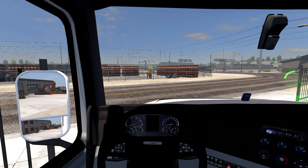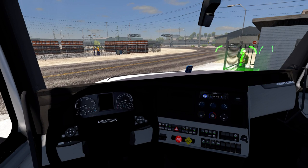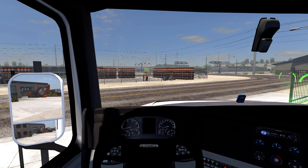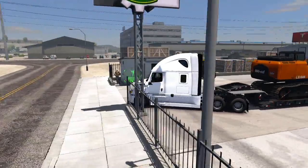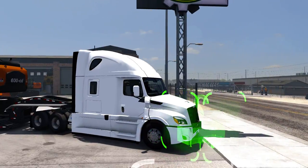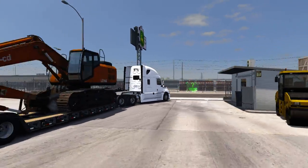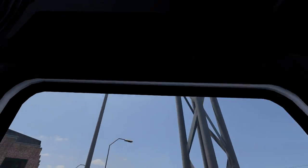Hello everyone, welcome back to some American Truck Simulator. Today we're going to be going from Albuquerque to Gallup. We are here on a Freightliner Cascadia — I've actually been trying to get this model for a while but didn't know where to get it. I just found it and look at this, guys — this truck looks so good.